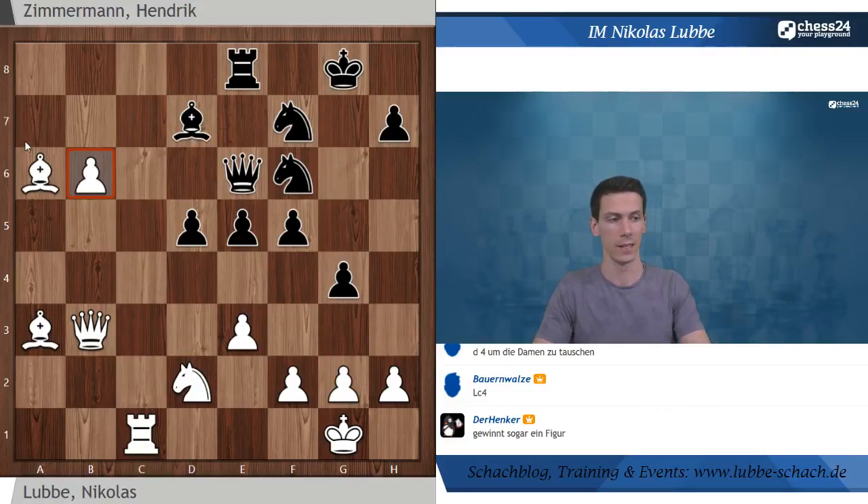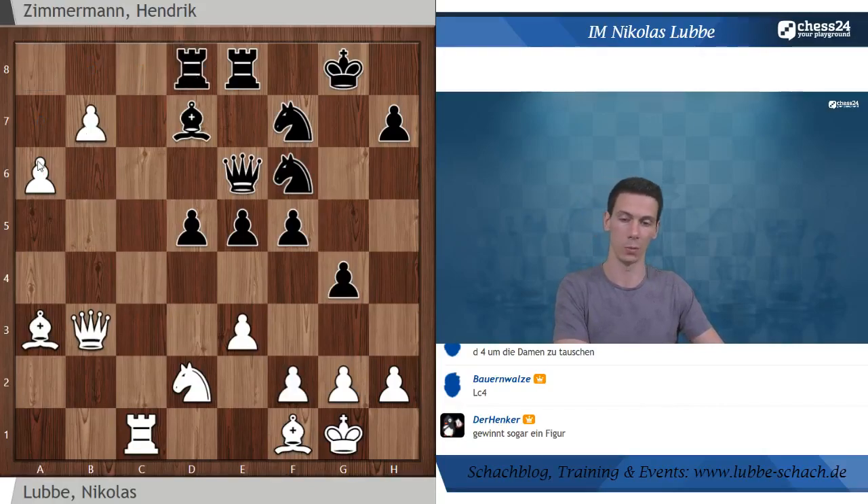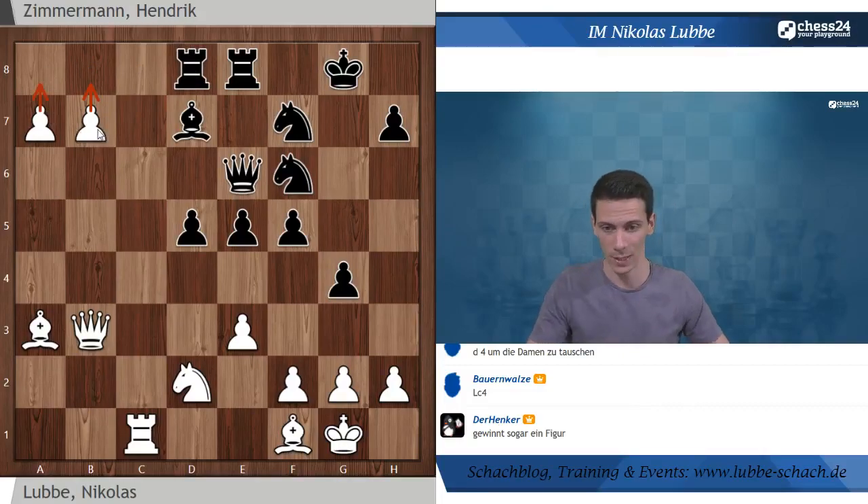Was erhalten wir dann? Wir haben eine Stellung mit Läuferpaar und einem schönen B-Bauern für eine Plusqualität. Korrekterweise muss man sagen, noch nicht auf Gewinn, weil es steht sehr gut, aber einfach gewonnen ist die Stellung noch nicht. Turm schlägt A6 wäre noch die beste Möglichkeit. Danach laufen die Bauern. Wenn Schwarz Turm D8 spielt, wird er am Ende fast sogar noch zwei Türme verlieren. Das heißt, wir haben das Thema der nächsten Lektion einmal illustriert.